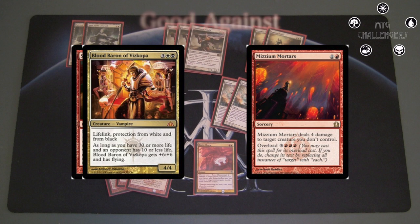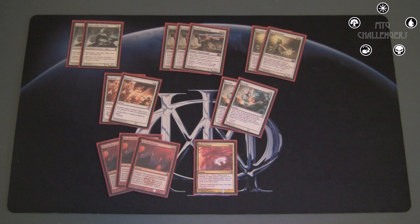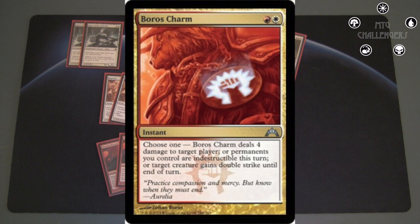Three Mizzium Mortars are really important, since Stormbreath Dragon and Blood Baron of Vizkopa have protection from white, so that makes them really difficult to get around in a traditional White Weenie deck — so the splash of red is definitely an asset here. And finally, I have one more Boros Charm in the side. It will come in in the variety of matchups in which it is good — against control to have a full four answers to their Supreme Verdicts and Fated Retributions, or against aggro with the four damage and the double strike ability.